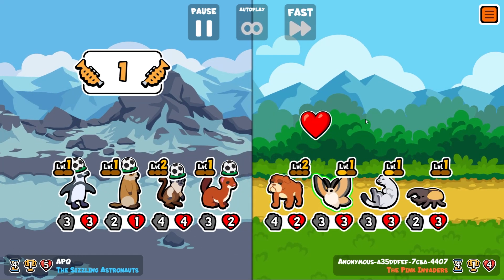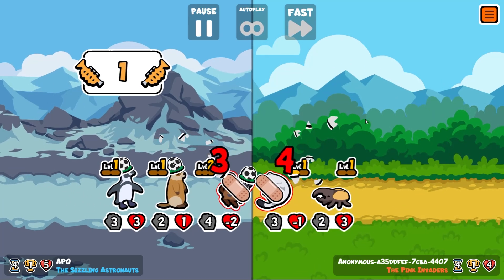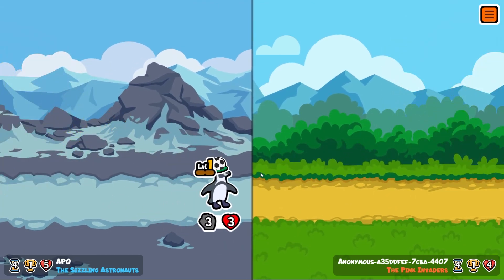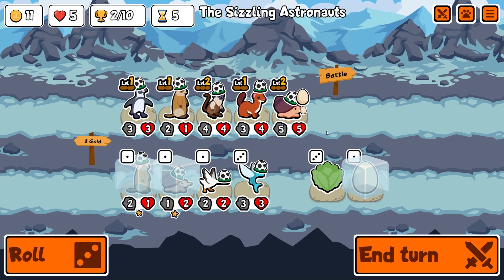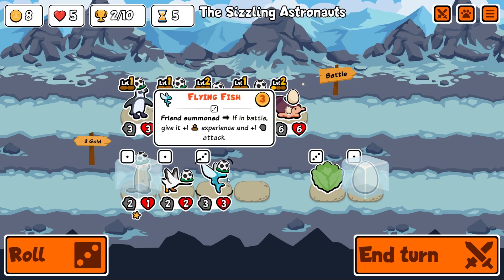Oh no. He does die though — good. We will have a snipe here from the tamarin, although he only snipes one person because there's only one left. Two trophies! Let's get the cone snail. I'm debating the groundhog purchase right now.